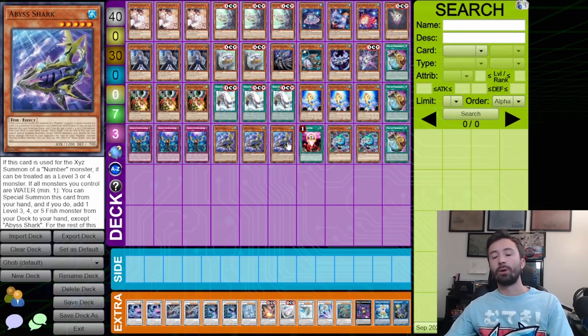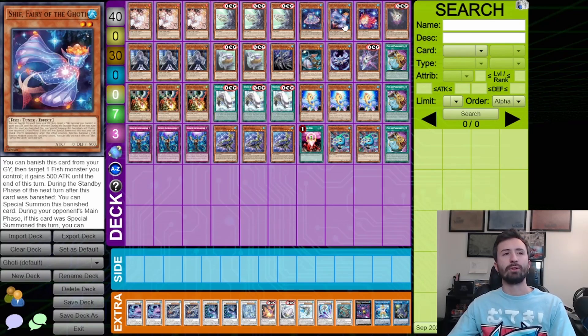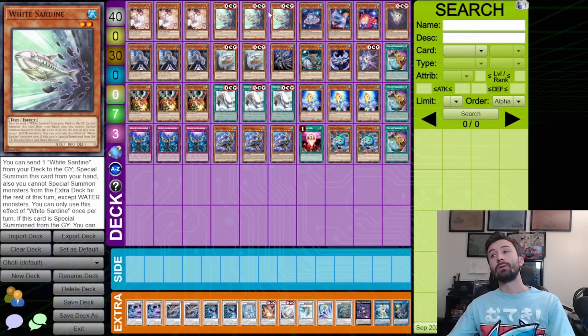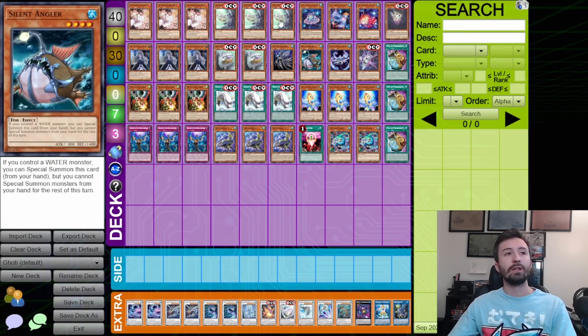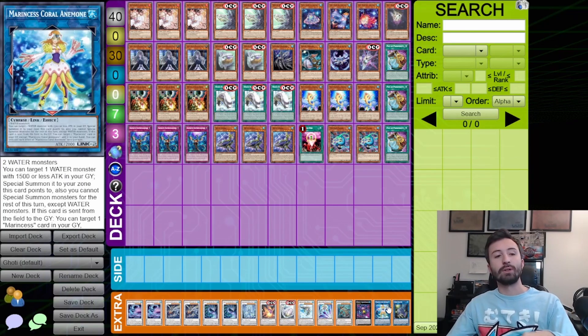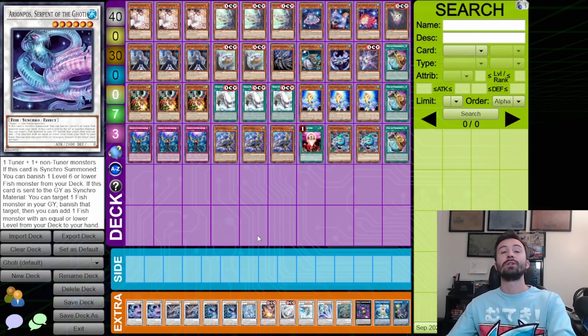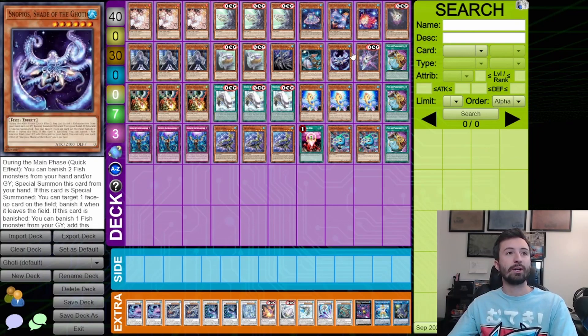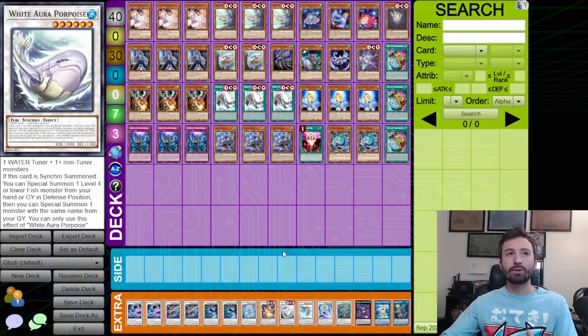Even just Sardine by itself — you special summon it, send another Sardine. With a Big Shark, Big Shark can grab White Fleece, White Fleece dumps Shift, then you synchro or link Coral Anemone with the Abyss Shark and the White Sardine, use Anemone to bring back the Sardine, synchro with White Fleece to go into the level six, then you have Shift in the graveyard, the level six triggers to get Pisces, and Pisces gets another — it's kind of hard to explain but it works. This flows much better than before.